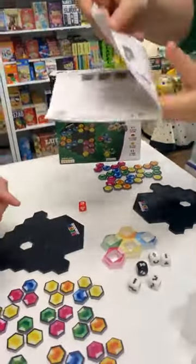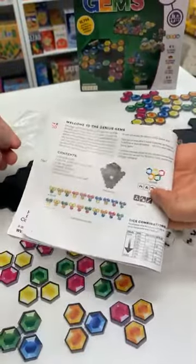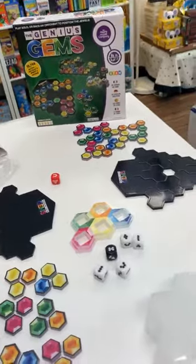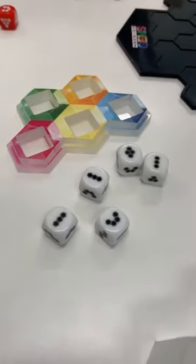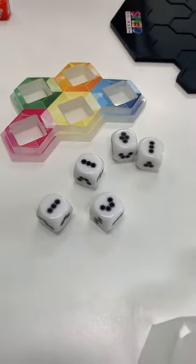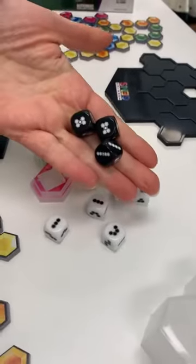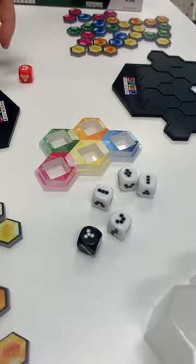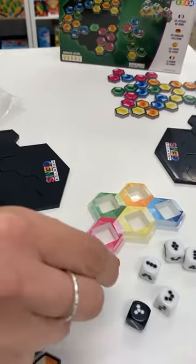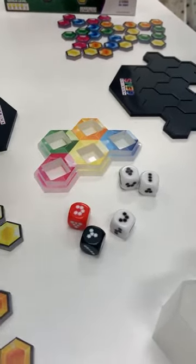It does come with some little plastic bags, which is very helpful for those who accidentally mix them up. We've got dice here — you start easy with the white ones, which are the basic level. Then you have the choice of substituting one or three of the black dice for a bit more challenge, and then you can change one of those for a red one, which is devilish — even harder.